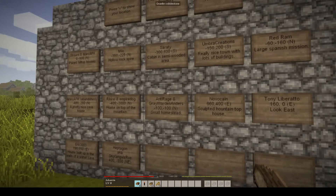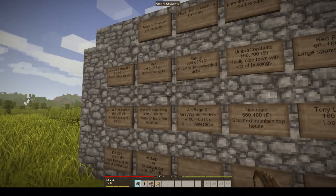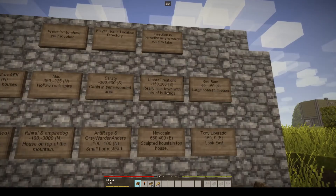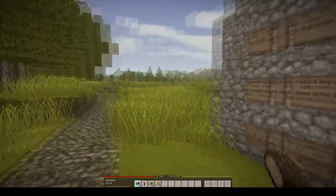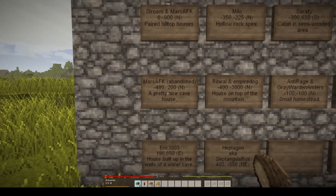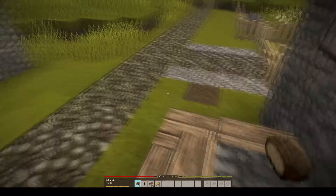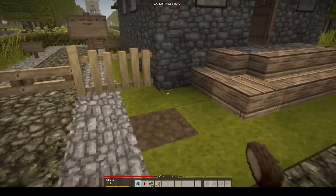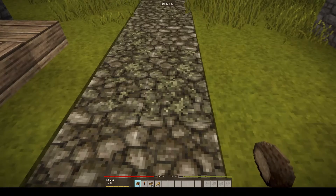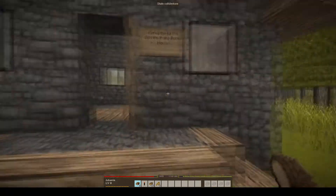Wow. Look at this. Mark abandoned — is he an abandoned man or just an abandoned build? Strowman Mark. Paired hilltop — pretty nice cave house, abandoned goodness. Look at the steps, guys. Look at the steps. Beautiful. The whole colour of this area is gorgeous.